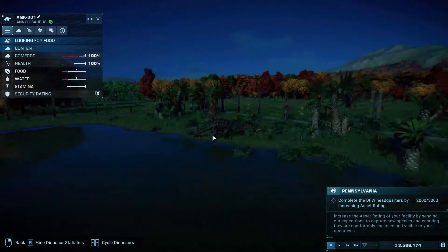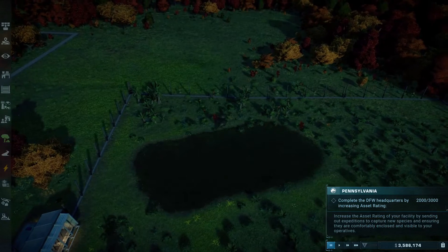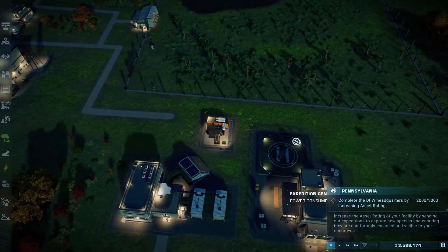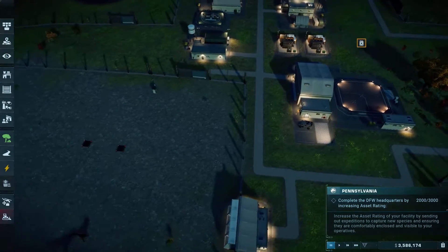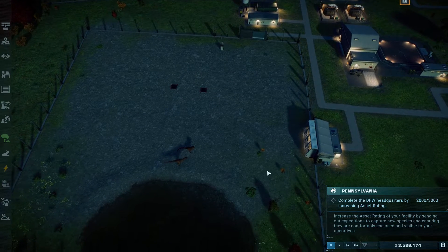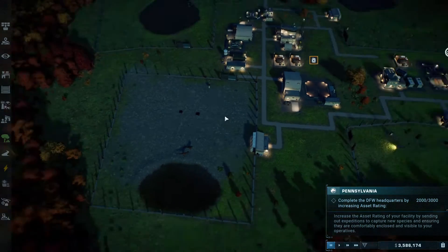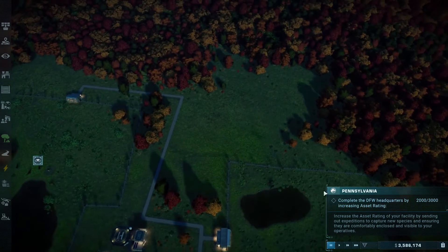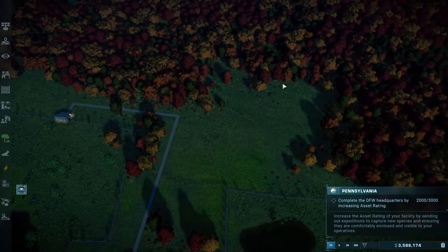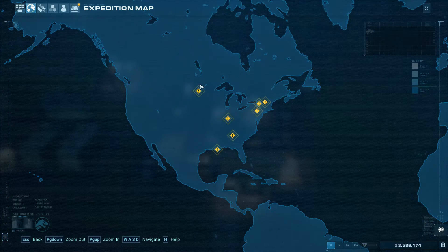These are big old brutes but they're herbivores and super friendly so they should be fine. I doubt we'll have them trying to break out anytime soon. The ones we do have to worry about are the Allosaurus down here — Mr. Al — and then these two Kianotosaurus. Their place looks absolutely barren but they love it. I probably want to bring in some more herbivores, so first things first is to send some people out on an expedition and see what we've got.